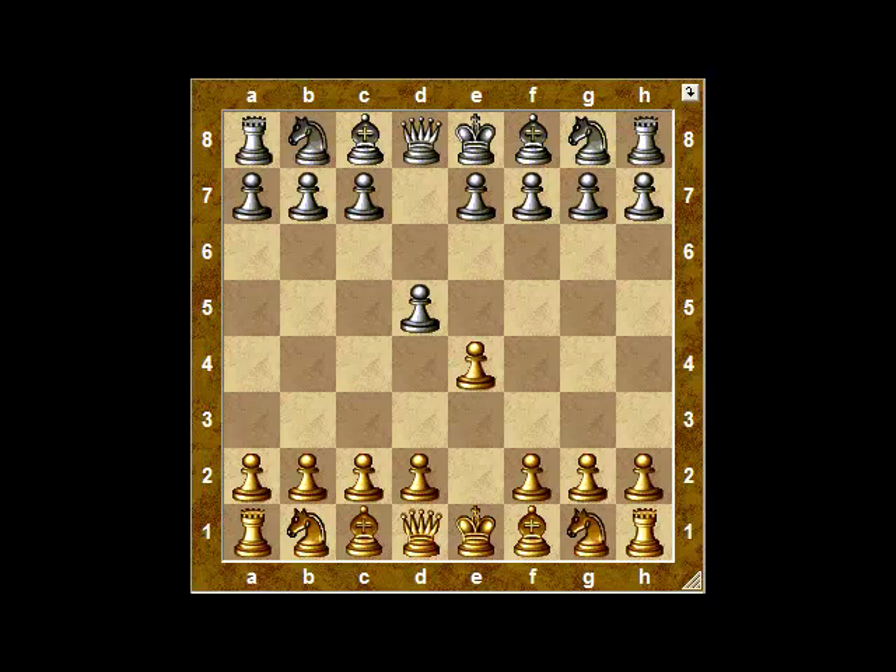The Scandinavian Defense — e4, d5 — is very popular because it is quite easy to play. Some players who are a little bit lazy like to learn this as black because white doesn't have too many choices, but usually has to go into one of the main lines.